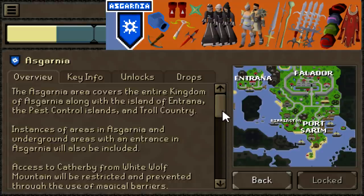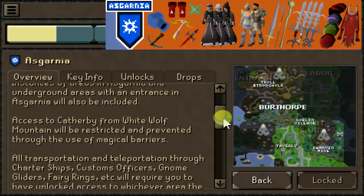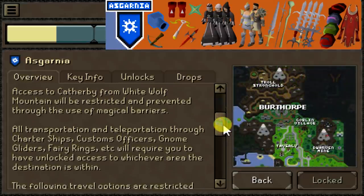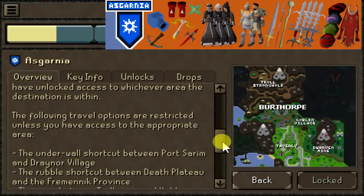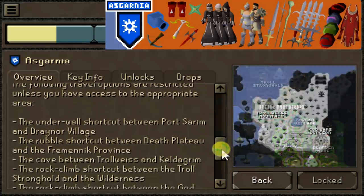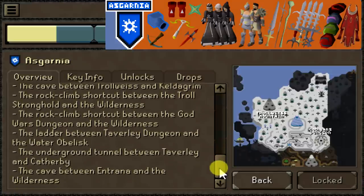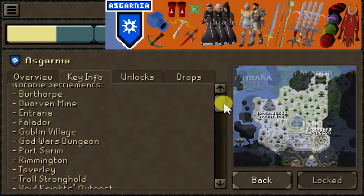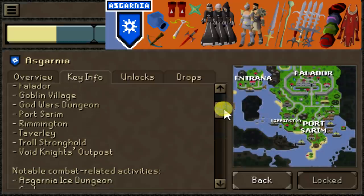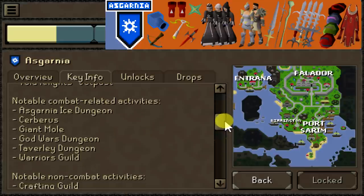Our first actual unlock you'll have to choose will be Asgarnia, and this area is pretty notable. It'll have Defenders, God Wars, access to Pest Control, and it also completes the free-to-play area while adding some members areas. The only quest you're actually going to get with this for free will be Merlin's Crystal. As far as Slayer goes, the new unlocks from this area will be Black Dragons, Blue Dragons, Hellhounds, Skeletal Wyverns, Spiritual Creatures, and Trolls.